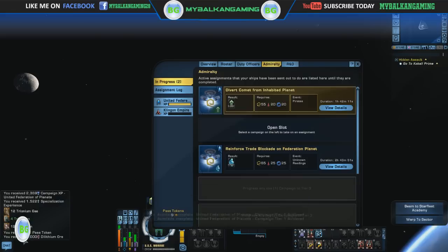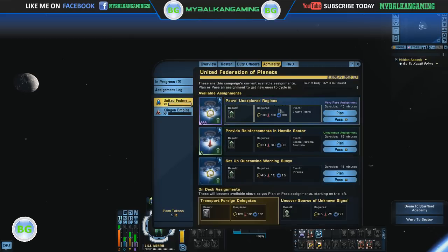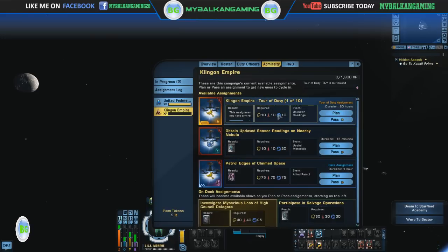Well, it seems it does upgrade the rewards. We have some Trioningas, Tritanium, 9 pass tokens, and 1000 Dilithium ore. That's interesting — it seems when you crit, the preview window doesn't show the real result.